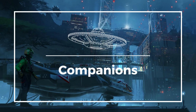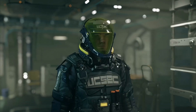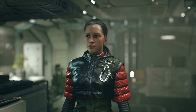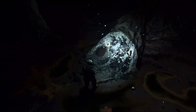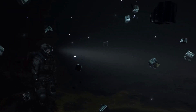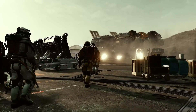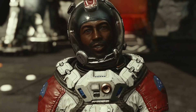Starfield companions can join you when you adventure through the galaxy. Companions will give you backup and a range of buffs depending on who you chose to take with you. You can also let companions do certain tasks for you, but you need to then deal with the consequences. For example, if you tell your companion to persuade someone, they might fail, and you'll have to deal with the consequences. It's important to choose your companions wisely, as they can make a big difference in your playthrough.